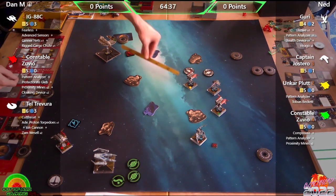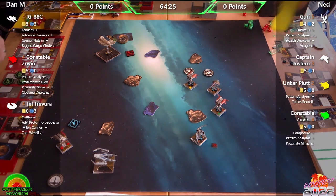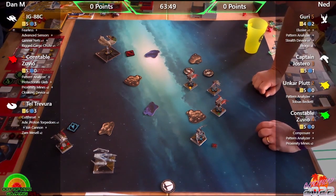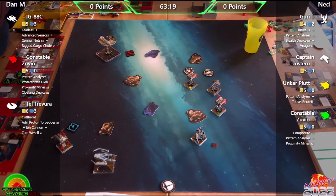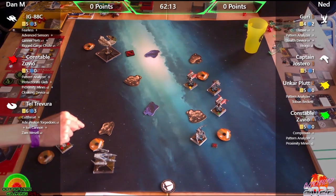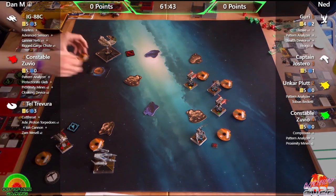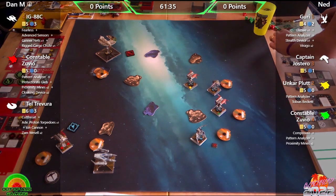Phil is happy to see Tau Tovera on the board too, noting he has done well in previous tournaments with similar builds using Cutthroat, Ion Cannon, and Zam Wesell. Phil thinks Zam is actually better as a pilot than an upgrade card.